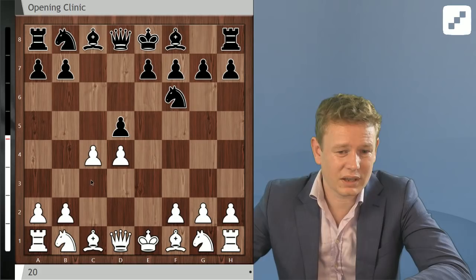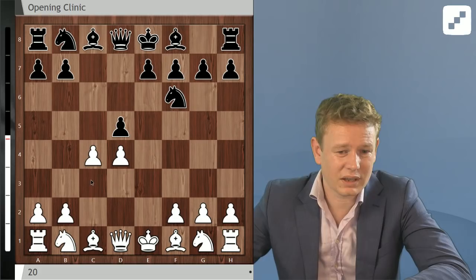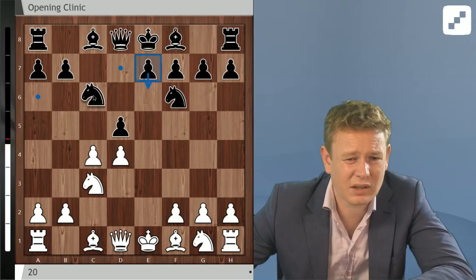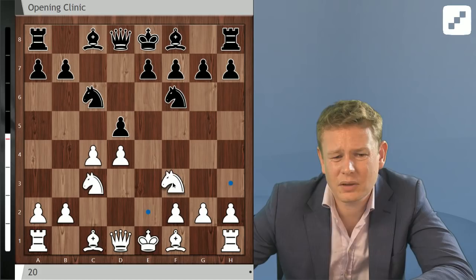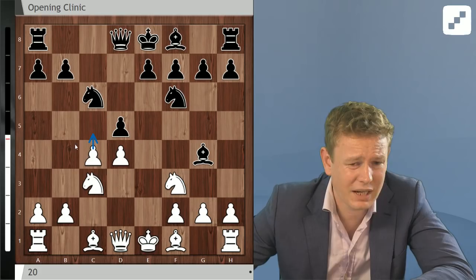The c5 push you're talking about, one only gets it in very few lines. So this is the Panov: c4, black goes Nf6, white goes Nc3. As long as black hasn't committed to e6, c5 is almost never a good idea, because black can go e5 in one go. So if black goes Nc6, c5 doesn't work because of e5. And if white goes Nf3, the main line is Bg4, where c5 will never happen.